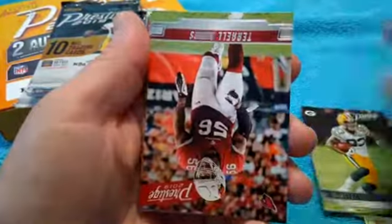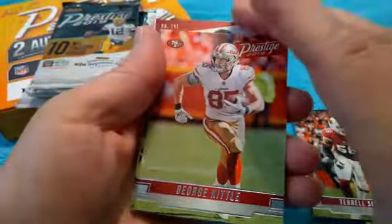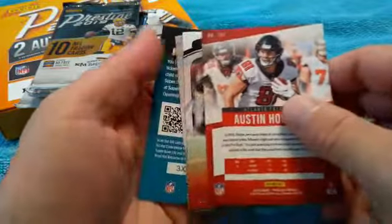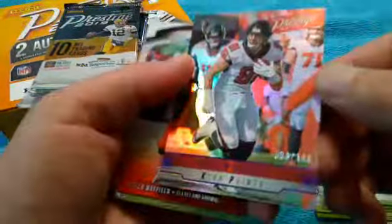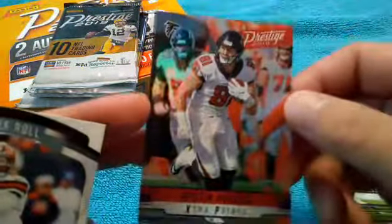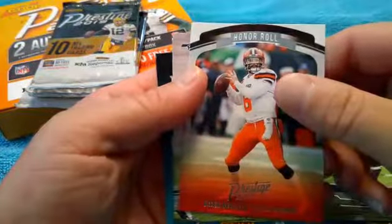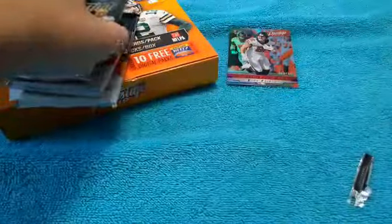Anthony Miller - these are all squirrely. I know some players, I don't know a lot of them. I do like the cards, I think they're decent looking cards. Looks like this is going to be our autograph right off the bat - Austin Hopper - nope, it's just a number parallel out of 100. Looks like it's 36 out of 100. That's a good card. Austin Hopper, it's like a parallel refractor maybe. That's pretty cool.